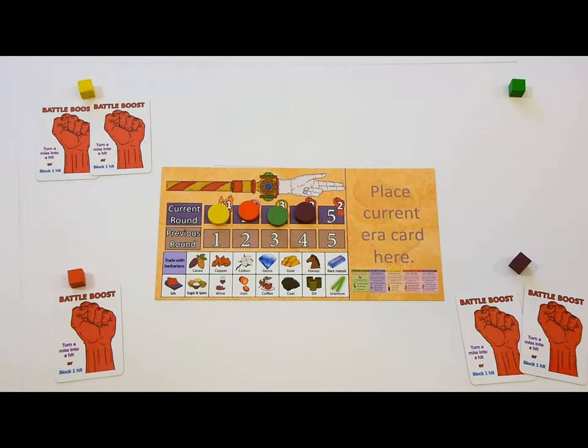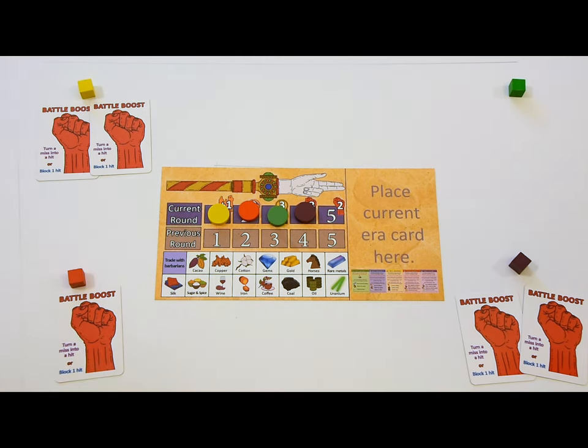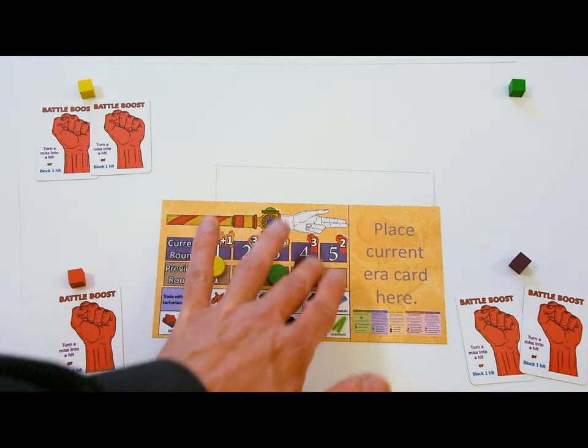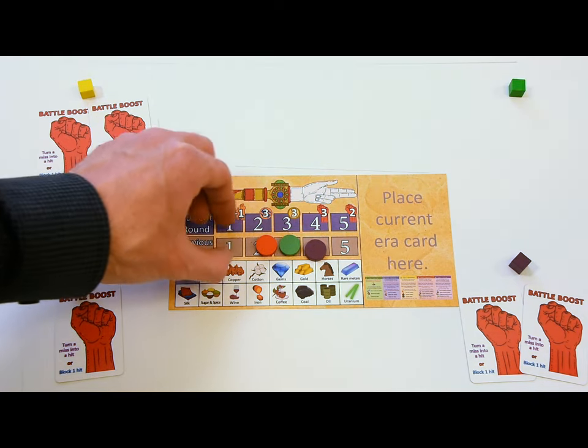The first phase is player order. Skip it on your first turn — just keep the random order determined during setup. But in later turns, the player who has the most battle boosts can pick their turn position first. If players have the same number of boosts, the tiebreaker is the previous round's turn order. Being first is good for breaking ties; being last is good for launching surprise attacks and picking where events take place.